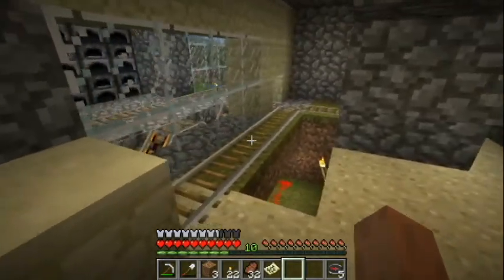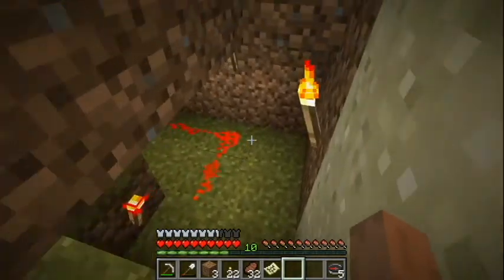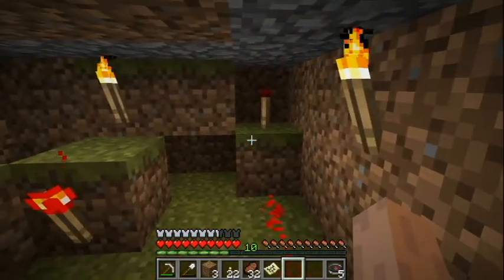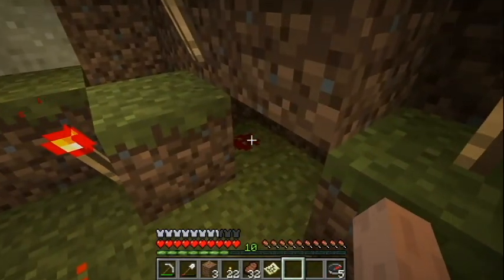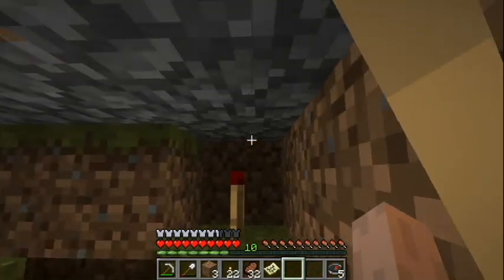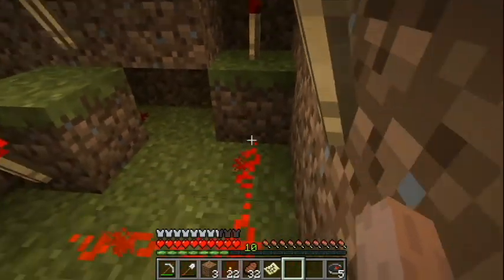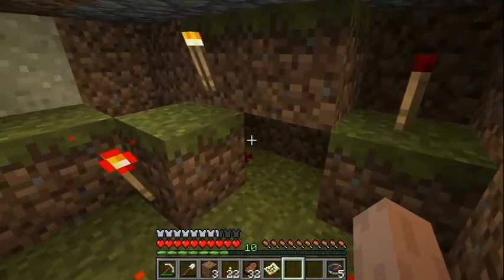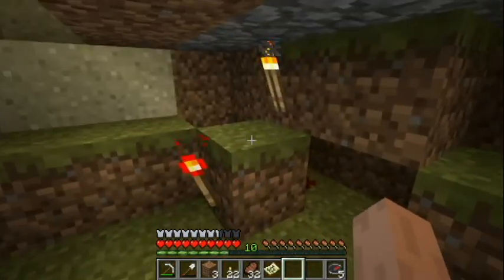This is what it looks like kind of behind the scenes. First we'll go down here. This is the empty cart area. Basically what happens is that there's a detector rail right here, and this is the turn. Here's the wiring for the empty cart detection. You don't need all of it, but it's mainly these two redstone torches and this setup.